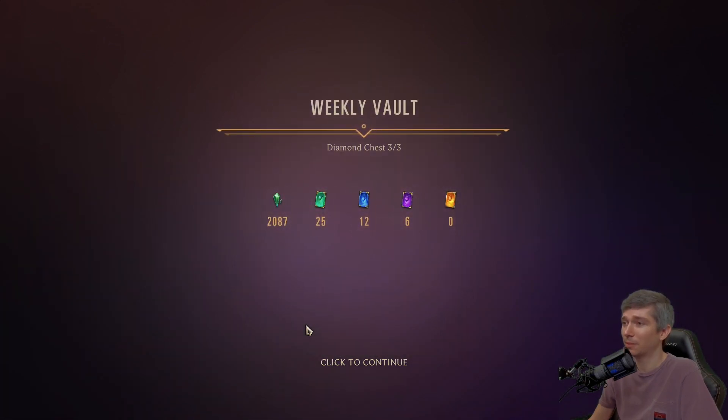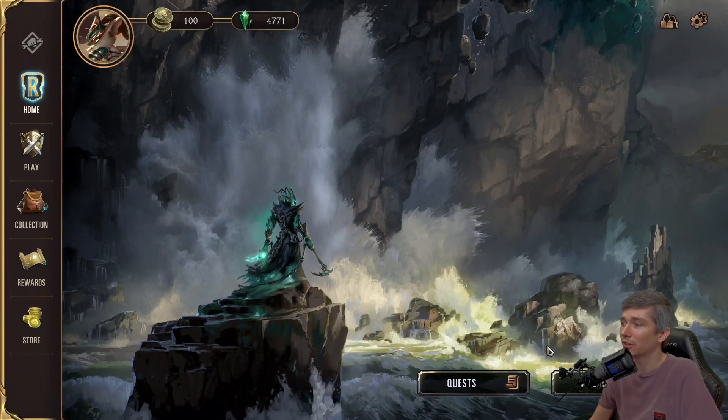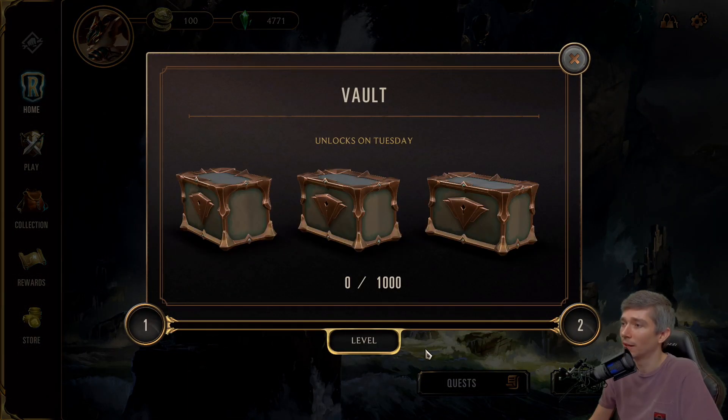We got zero champions — 2,087 dust as a result of having a few duplicates. Not super thrilled by that. It's only two-thirds of a champion card. We got some Hymer Ez tools but no Hymer or Ez. So that was our max level chest, and now we are back to level 1. Unlocking next Tuesday at 3 a.m. Pacific Time.